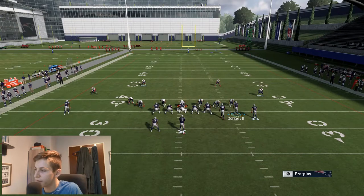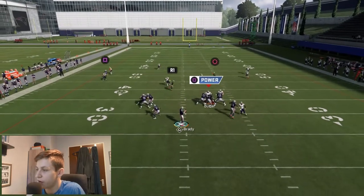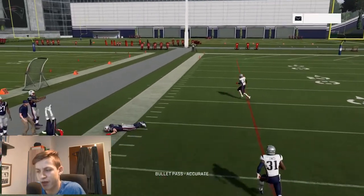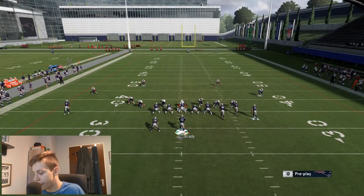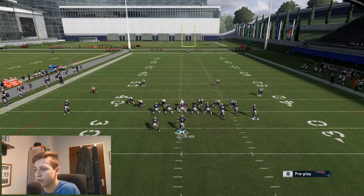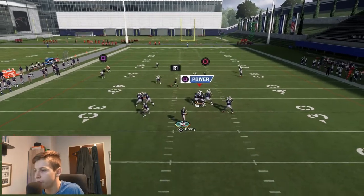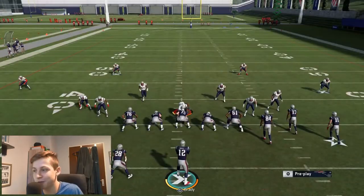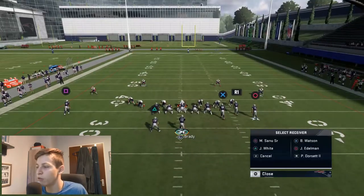This is what you're then able to do: you can read between the crossing route, which is open against any coverage, especially against Cover 3. Or you can read the slant route if your opponent's user chooses to defend the crossing route. It's a very simple read. I would throw the slant with a low pass and make sure to go down, because this is kind of the region where a Pat Tillman type is going to be waiting and just cause many fumbles. This is pretty much the only setup that is important for this play.